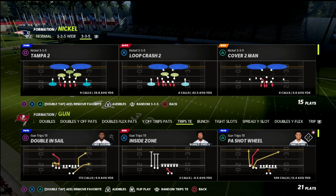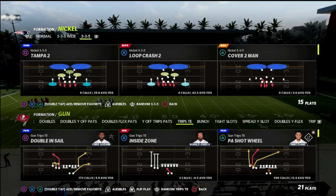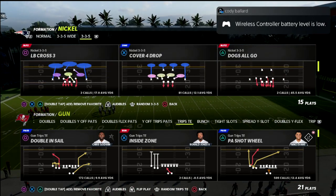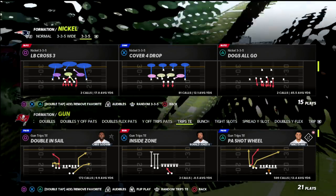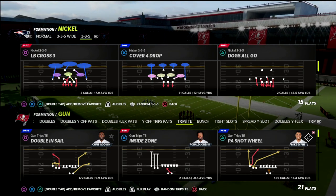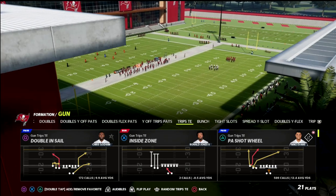If you want to get my entire Trips tight end e-book, or all of my e-books, I've got 14 offensive and defensive guides available this season. You can get all of them for one low price of just $10 a month by joining my Patreon — there's a link in the description below. It has all the route combos, all the updates, everything, plus a lot of really good defensive guides as well.